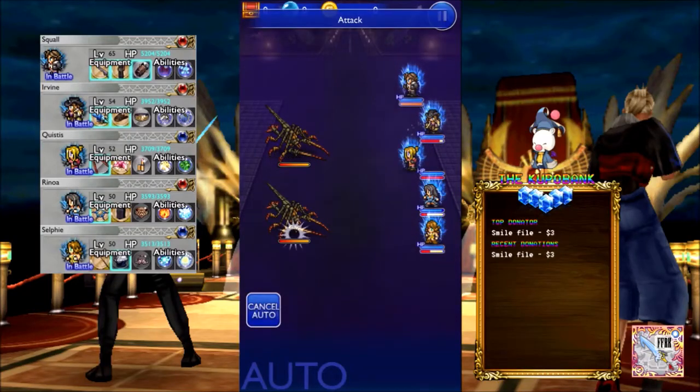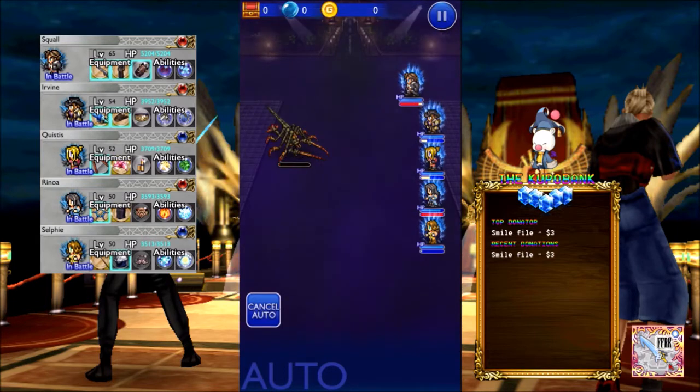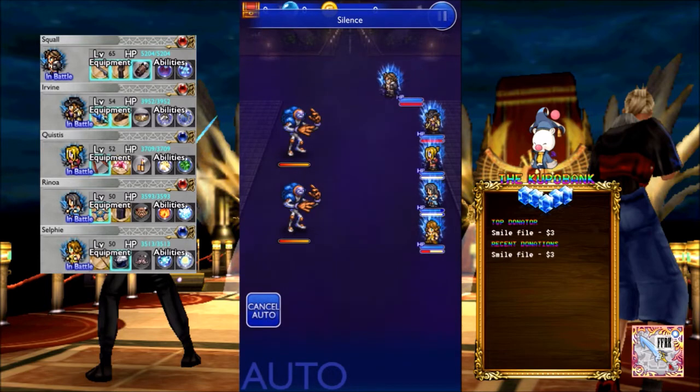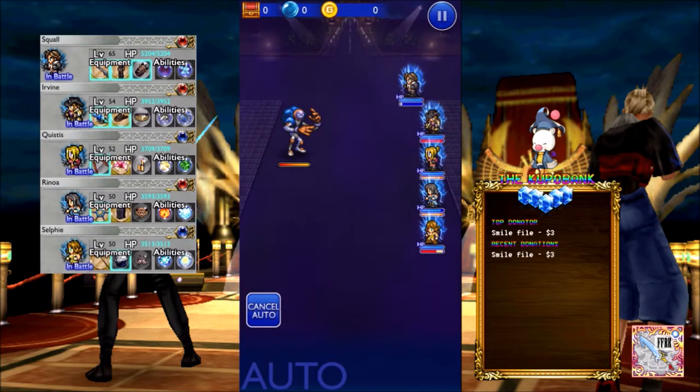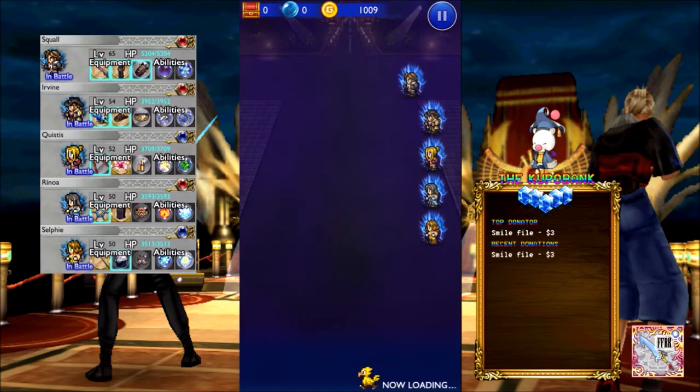Welcome guys — this is the fight against Edea. I might get her name wrong, let me know how to pronounce it. In this fight coming up there are still quite a lot of foes to be killed. She has the exact same attacks as last time you fought her, when she was with Cipher and stuff like that.